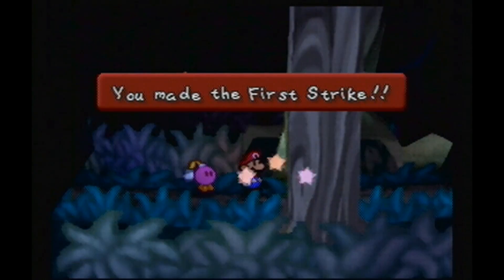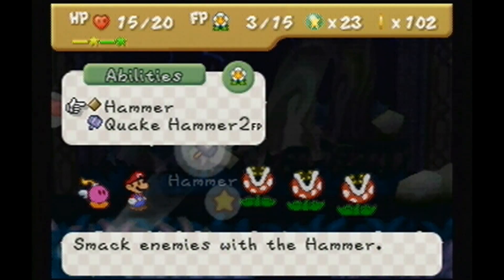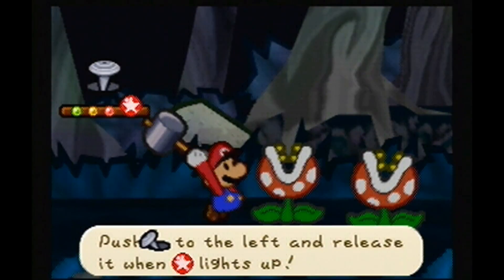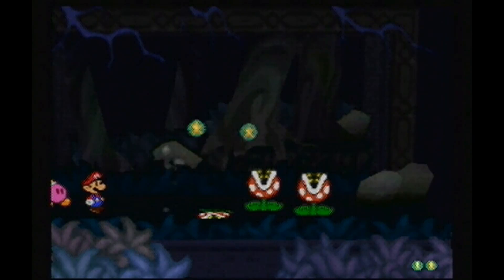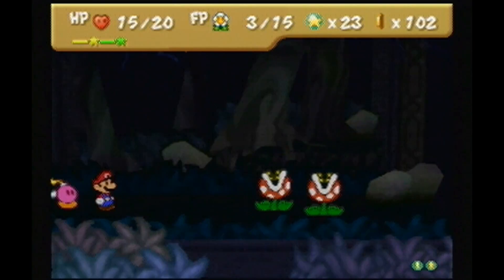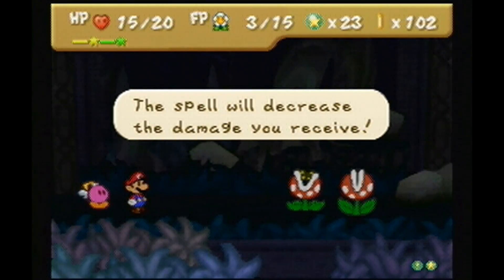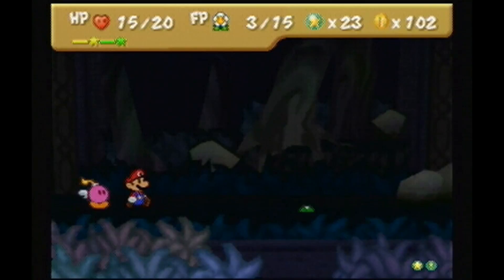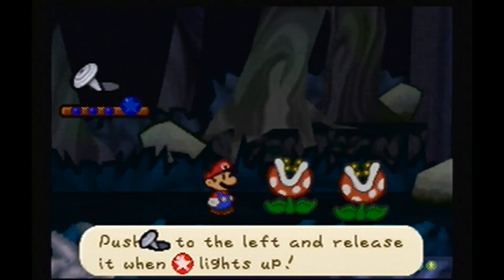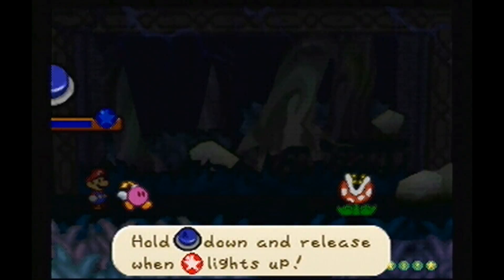Oh hi, Piranha Plant, how are you? I'm actually getting kind of annoyed with that sound effect - I think I might turn that off. I have a Spike Shield, so I could jump on them, but I think it's easier to do more damage with a hammer. Piranha Plants aren't nearly as annoying as Fuzzies. Oh - that was Merlee! I was just like, what the fuck was that? That confused me. So that's what Merlee's spell does, at least the cheapest one. Probably only works once.